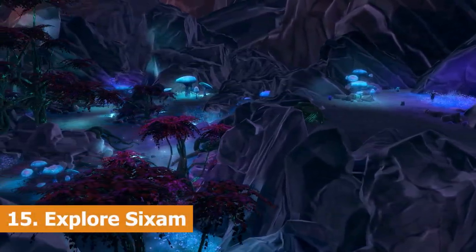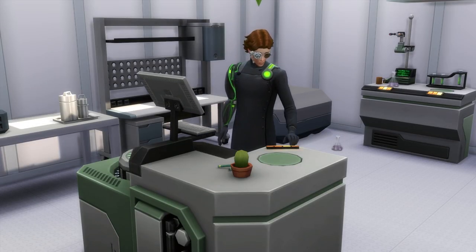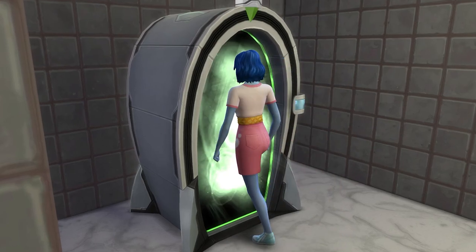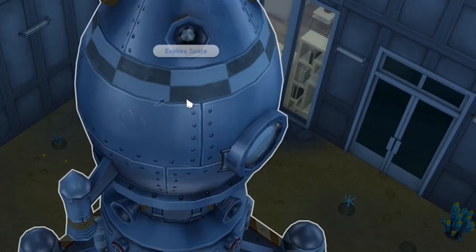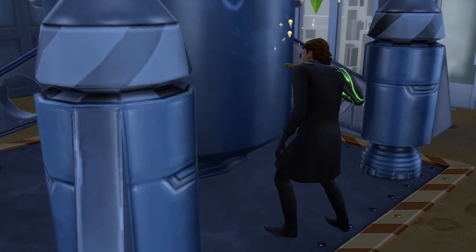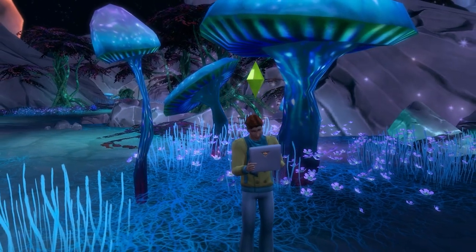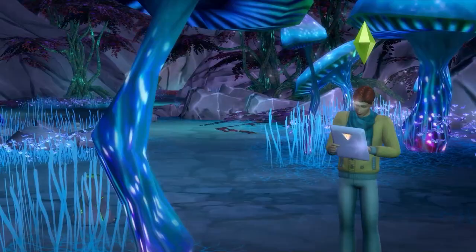For number 15 we're visiting the alien homeworld of Sixam, and there are two ways to do this. The first is to enter the scientist career, build the electroflux wormhole generator, and then at level 10 of the career upgrade it, which will allow you to travel through it to Sixam. The second way is to buy and build a rocket ship, train your rocket science skill to level 10, and install the wormhole generator upgrade to travel to the alien homeworld. The rocket ship method is a lot easier in my opinion. Sixam is filled with collectibles to grab and aliens to meet, and it's a really unique environment to hang out in, or even take photos or paint pictures from reference.